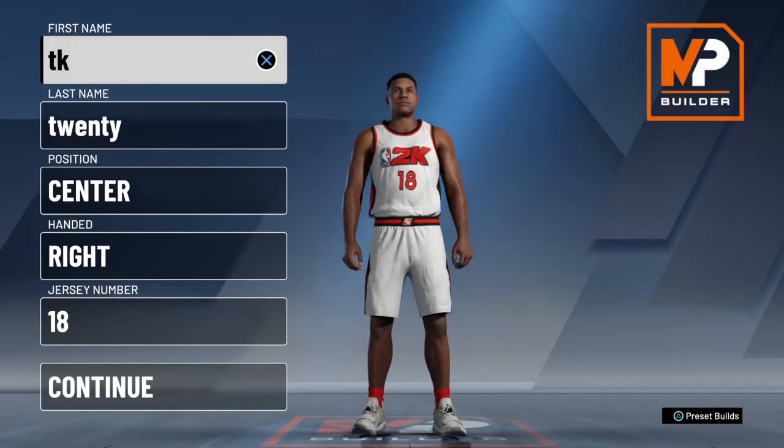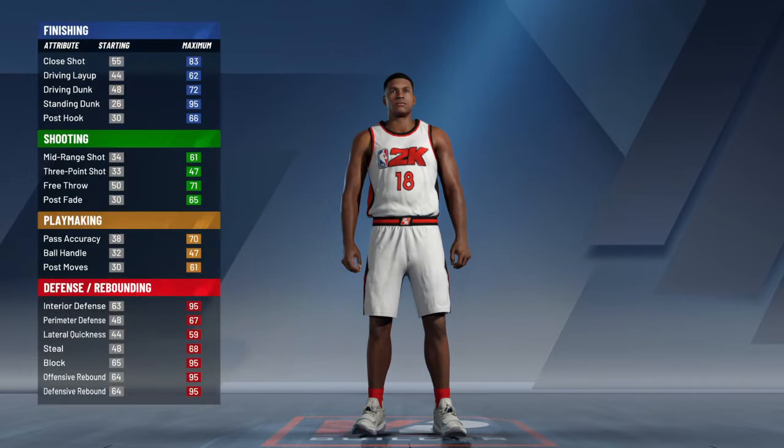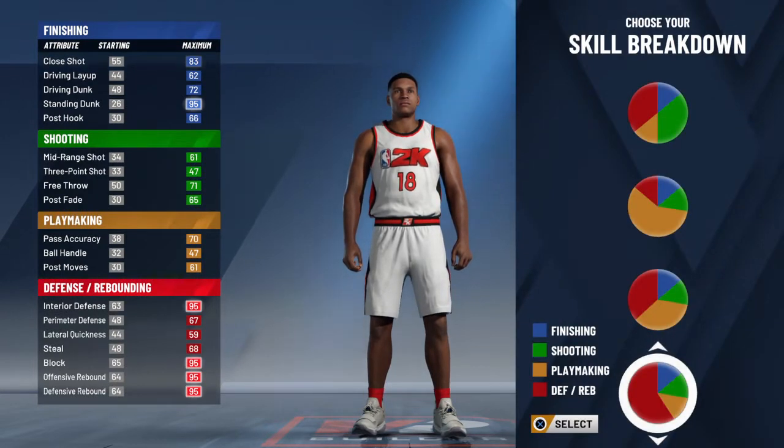What's up YouTube, we're back with another video. Today we're doing the best build to use to help your record go up at the beginning of the game. We're going to continue as a center — center is the best way to make your record go up. A shooting guard is the lowest way, forward is in between, but center and power forward are the best way.